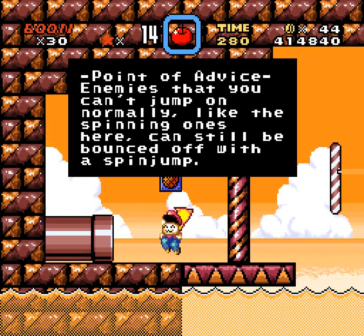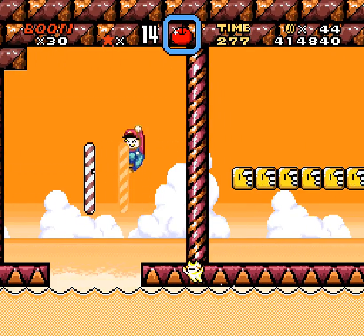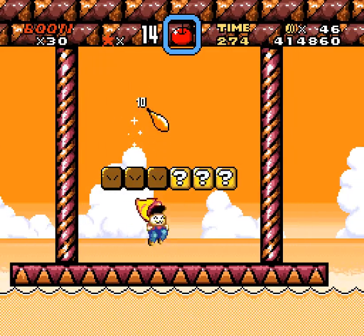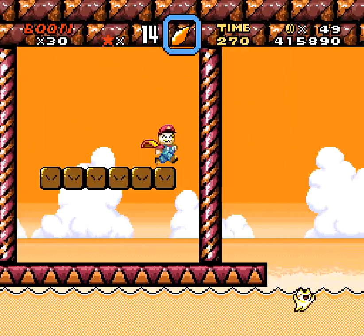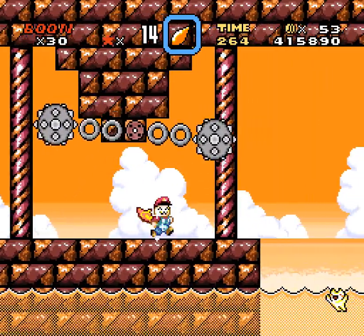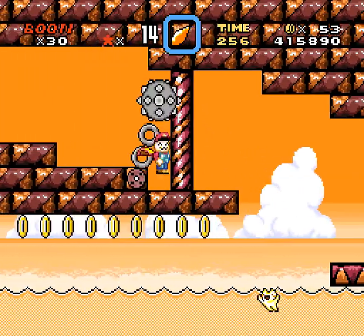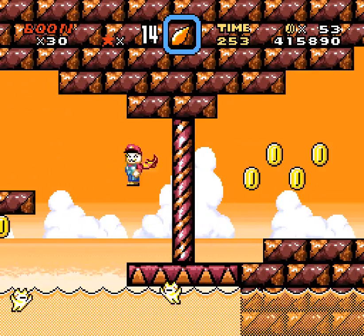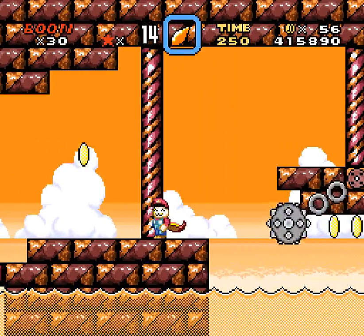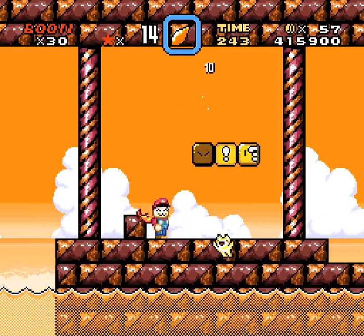It's pretty rad. Look at this text box — so that means you can't jump on. Normally the spinning ones here can still be bounced off of with the spin jump. Really explaining the basics of playing Mario here. I mean, I appreciate it — I like me a nice tutorial. These spinning ones, you mean. So we're going to have to spin on a ball and chain. I just kind of did it with a glide, but if you didn't have full speed you probably couldn't do it. Spinning water with spinning maces.